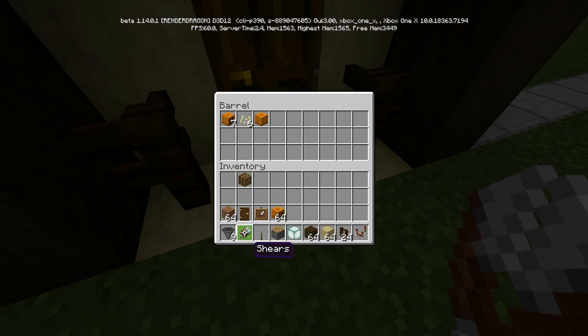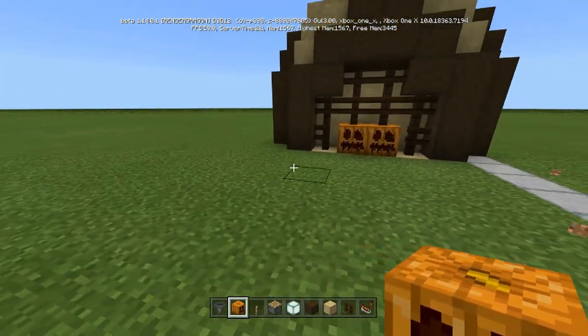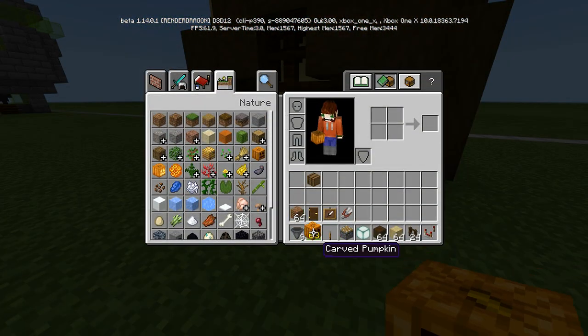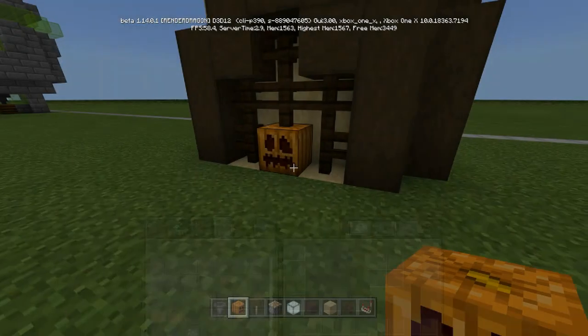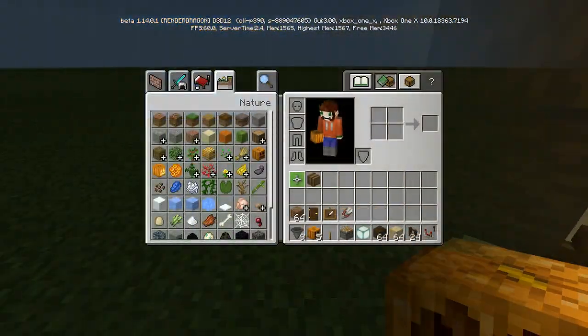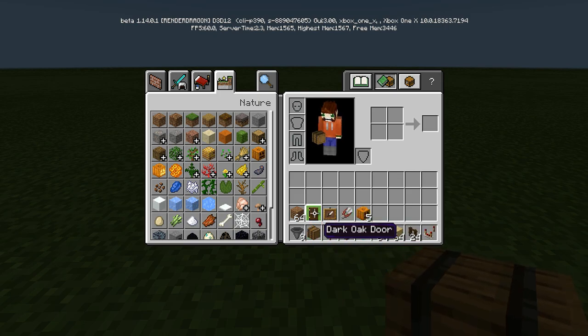I didn't add the regular pumpkins to the ingredients, but you're going to need those. For these I believe it's just five — you just need five pumpkins. So let's get into what you need and how to build it. Here is everything that you are going to need — take a screenshot or I will leave it in the description for you as well.